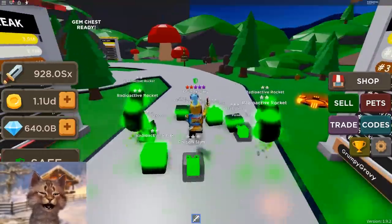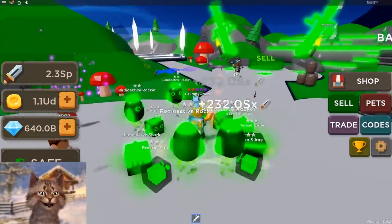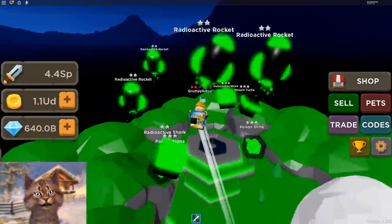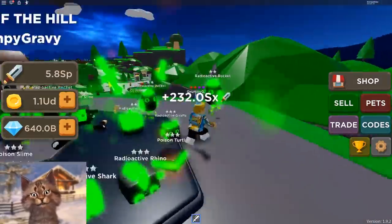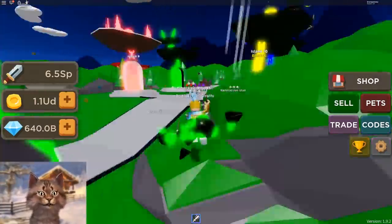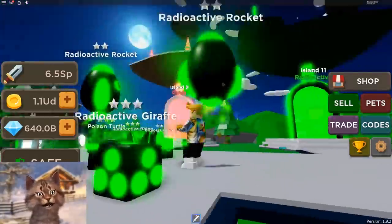Hey guys, it's Gravy and we are back here on Blade Throwing Simulator where, just like it says, you throw blades at people — like this guy right here, this bacon hair. I'm gonna throw at this guy. He's not even expecting me to throw blades on him and destroy him. So they had an update and there is actually a new world. We have this radioactive world unlocked right here, which is why we have all green pets, not blue pets.